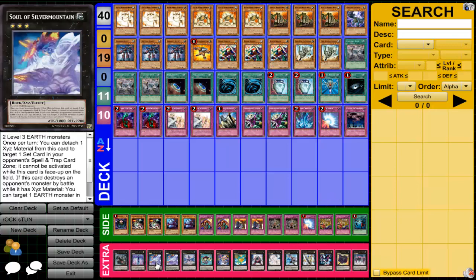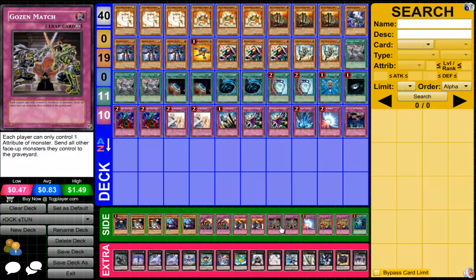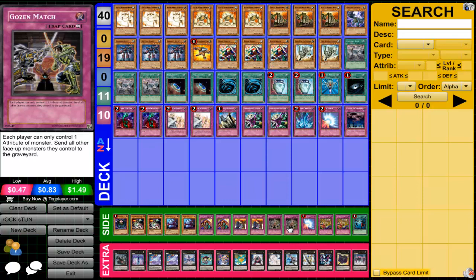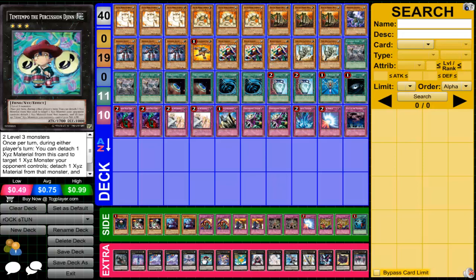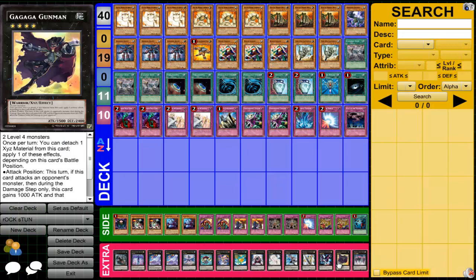The reason the extra deck is designed like I have it is because of Rivalry of Warlords and Gozen Match. When you're under these cards, if you control a Rock-type monster under Rivalry, you can only XYZ overlay for a Rock-type monster. When under Earth-type with Gozen, you can only overlay for an Earth-type monster. For Rank-3 overlays, Rock and Earth both give you Soul of Silver Mountain, and Temtempo for Earth. For Rank-4 overlays under Rivalry and Rock, you can get Gem-Knight Pearl — that's it. But for Earth, you can get Fairy King Alverd, Gem-Knight Pearl, and Gagaga Gunman.